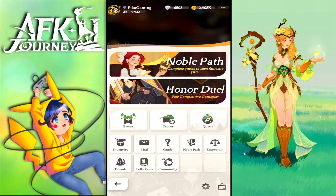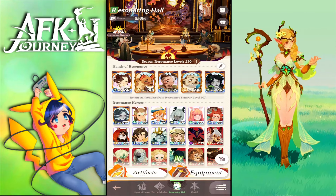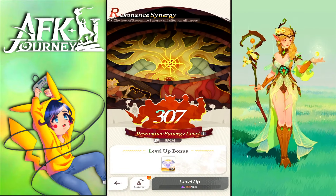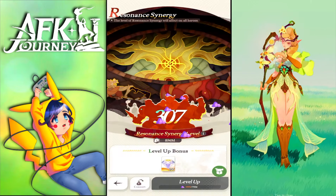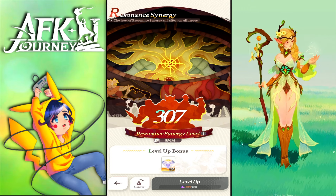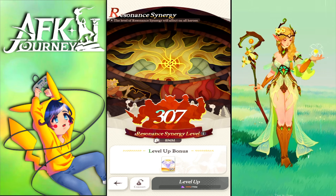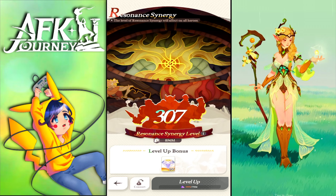I'm not 100% sure on all of that, but I think that's how it goes. Other than equipment, you have the resonance level — both for the season and for your overall player progress. If you max it out and go beyond 300, you only get diamonds. But the key point is: these resonance levels add up with the season levels you have and get divided by a certain percentage and multiplied.